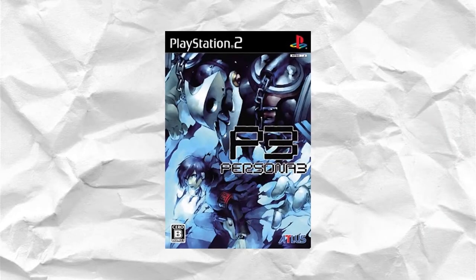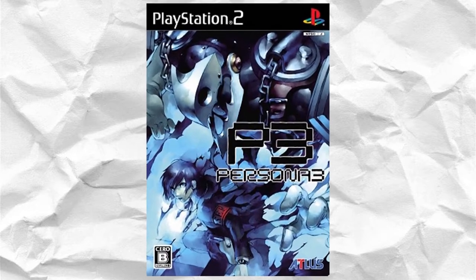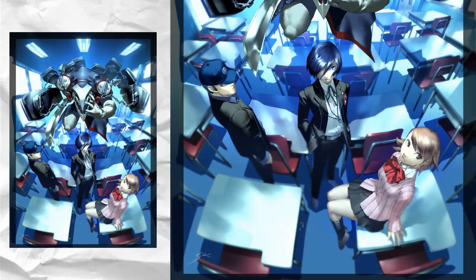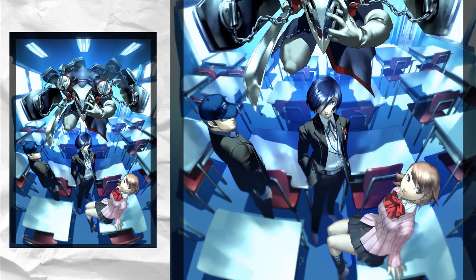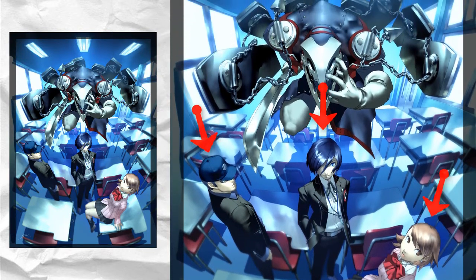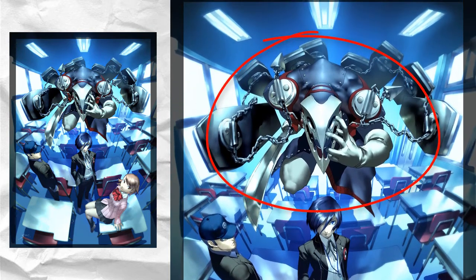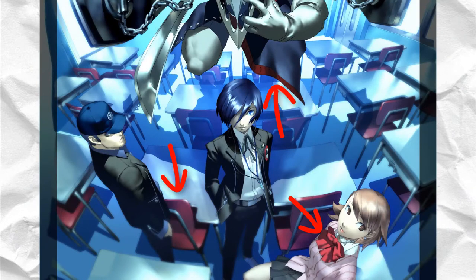It was definitely Persona 3 that got me and a lot of people into the Persona franchise, or even the Shin Megami Tensei games in the first place. With blue being my favorite color, the color palette instantly drew me in. Looking at the promotional illustration showing the main character, Junpei, and Yukari in the classroom, you can see that the school setting is a big element in the game, as well as the Persona looming above them that is super integral to the plot. The use of blue shades while adding small dashes of saturated red really makes this an appealing piece.